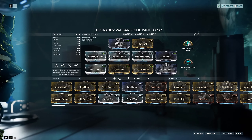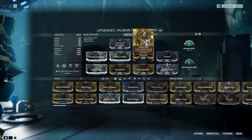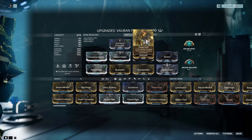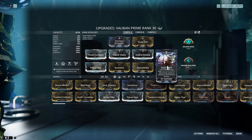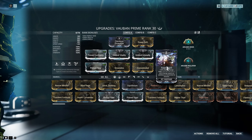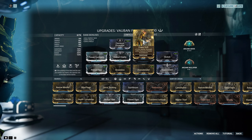We have Arcane Aegis, Arcane Nullifier. Aura Projection to get rid of some armor. Power Drift for ability strength — you'll notice this is actually rank 4, just because I didn't want to put another Forma in here. As I said, he's likely going to change, so I don't want to invest too much Forma just to get one extra rank on Power Drift. I'm not that worried — one extra rank on Power Drift really isn't that much.